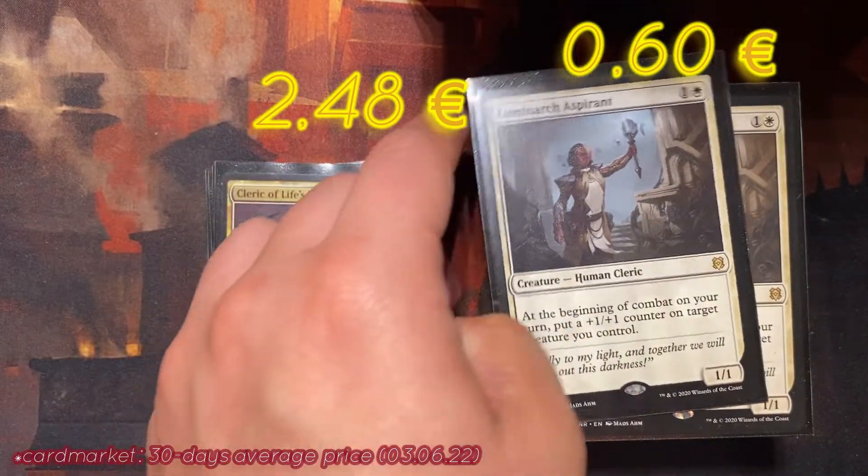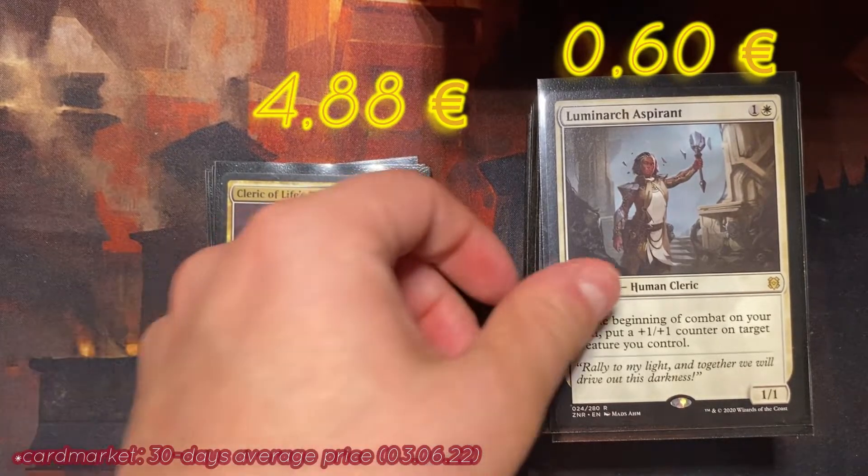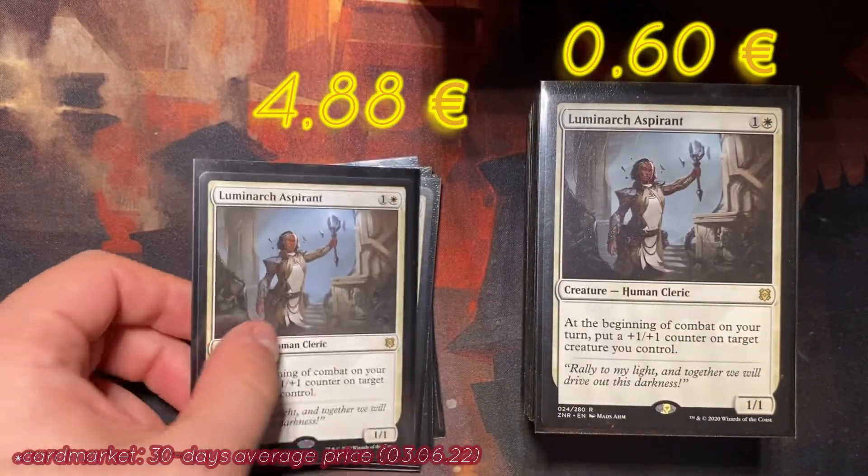The next card is one of the most played cards in Standard: Luminarch Aspirant. It's always in every white deck. For two mana it's just a 1/1 creature, but at the beginning of combat on your turn, put a +1/+1 counter on target creature you control. This card is played constantly in Arena against mono-white or white-green decks. It's so powerful and really annoying to play against. It's cheap and really powerful. We have four copies.